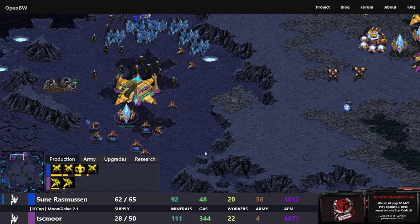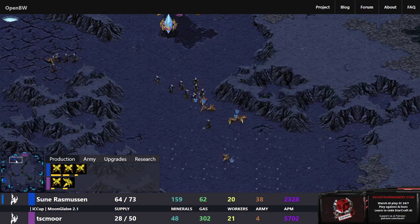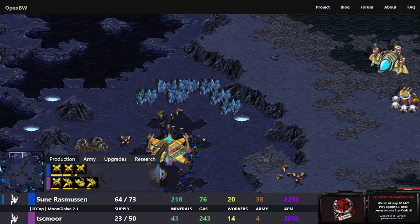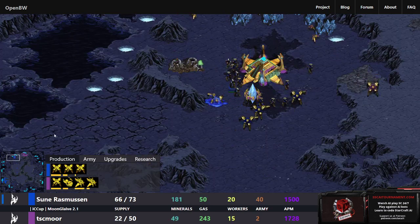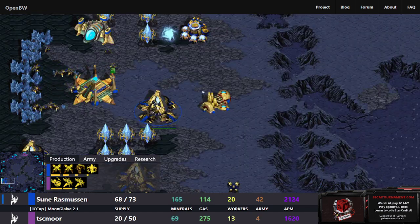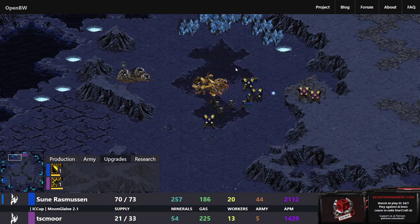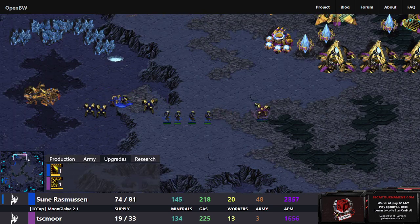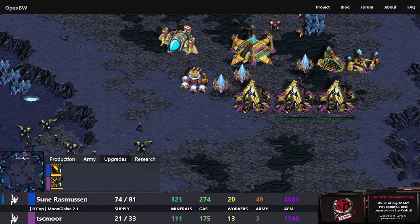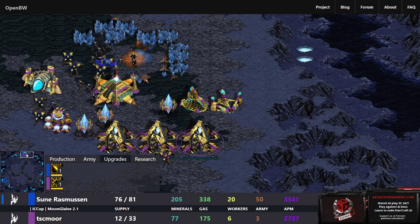A dragoon shot finally goes off, but the Probes are just running away trying to survive. TSC_MU is basically just mining off of one base. The Probe is now getting caught by reinforcements going into the natural. So many Zealots here — I don't think TSC_MU can hold this. Now Dragoons are coming out, so not just a one-trick pony. Rasmussen is pulling out Dragoons, getting the Forge, and getting the plus-one weapons upgrade. Very aggressive play — the natural for TSC_MU is going to fall.